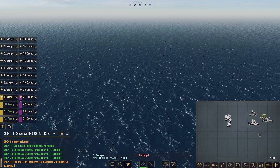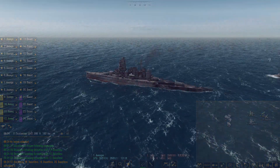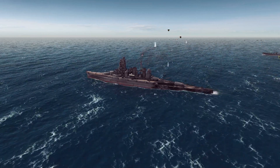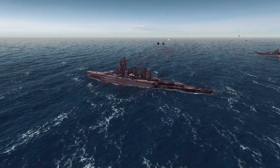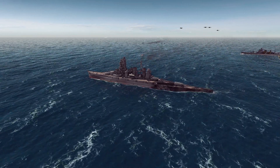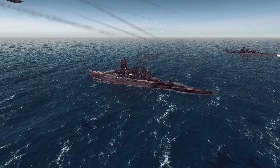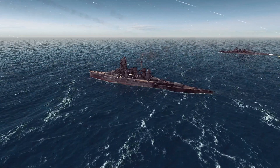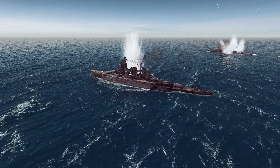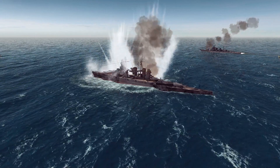I just want to make sure that Congo's taken out. If we have to go back with Dauntlesses and Avengers, that's exactly why we have them. Here comes the initial attack. Torpedoes away for the heavy cruiser — it's turning right into them. Torpedoes away for the Congo. Bloody beautiful — let's get some good hits. Looks like we got a good initial hit on that heavy cruiser. And three and four on the Congo — that is done.